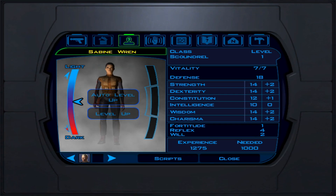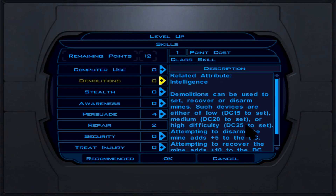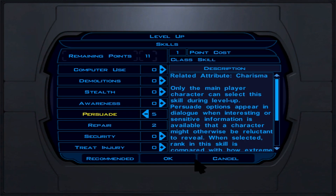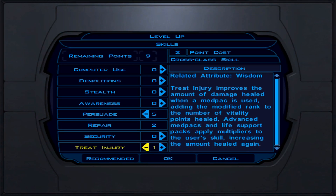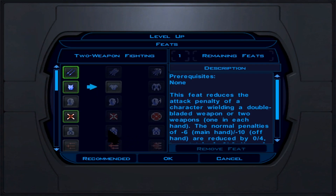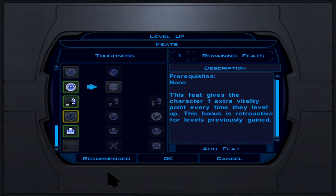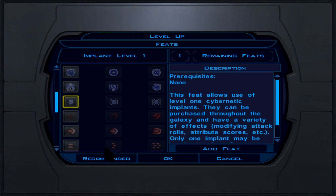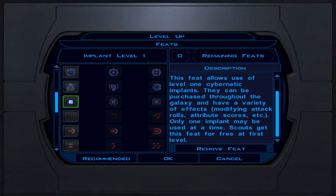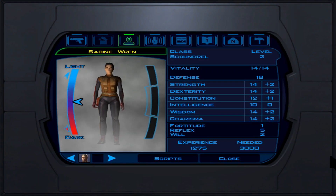Now leveling up our Scoundrel from 2 to 7. Get used to sneak attacking foes from behind or when stunned. Persuade is the main skill. At level 2 we can pick Toughness, or I prefer Implant Level 1 so we can equip early implants — we'll max that out to 3. At level 3, still no extra feats — Scoundrel is feat-starved. Put points into Persuade and Repair if you're doing the HK repair route. With Intelligence 12 instead of 10, you'd get a bonus point.